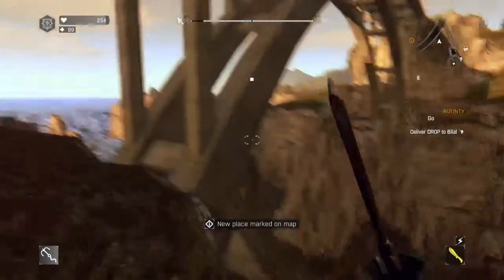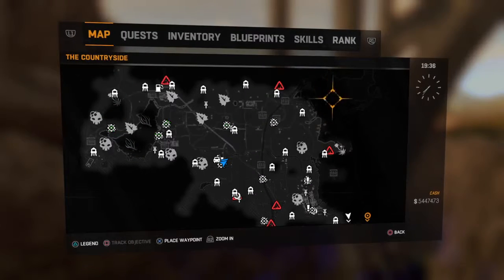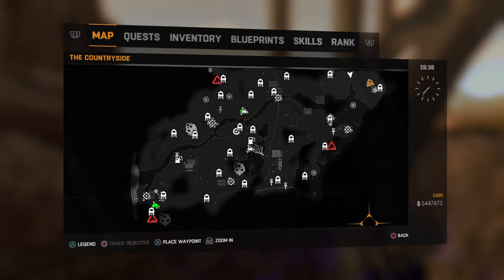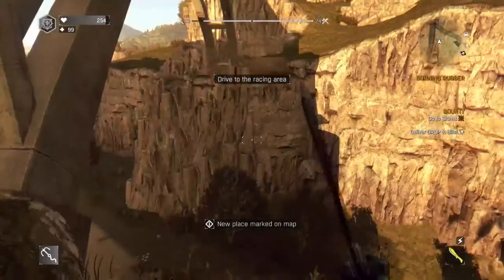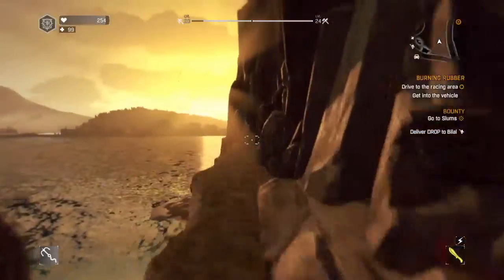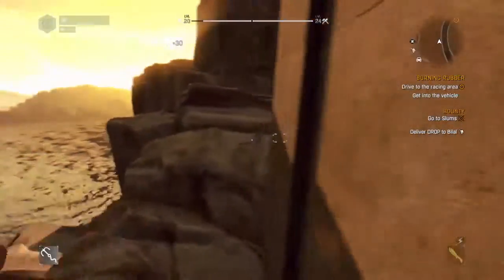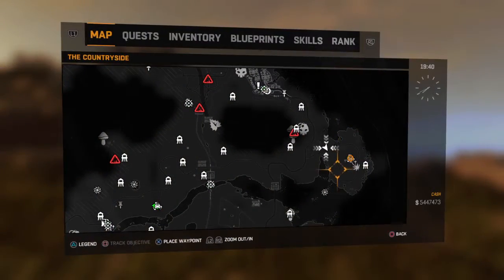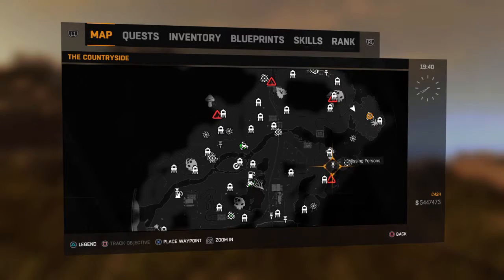There we go. Where am I gonna spawn? It is — where is it? You'll know that you're near it because there's a lighthouse near it. I can't tell if it's a lighthouse or not. Oh, it is. So it's just over here. I know it's in the ocean.